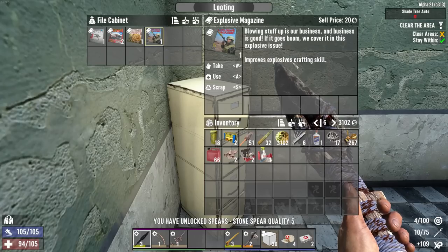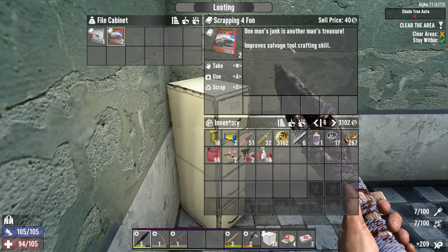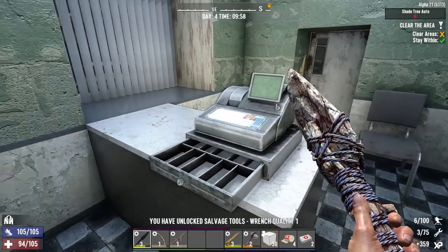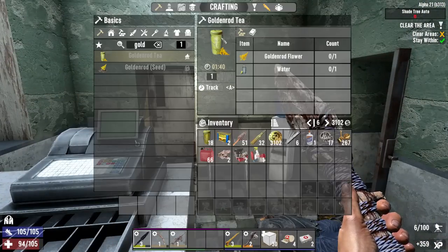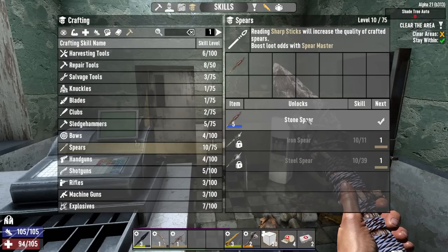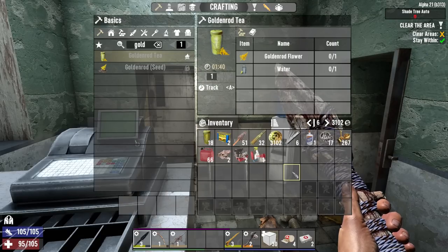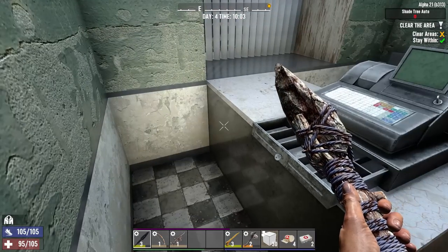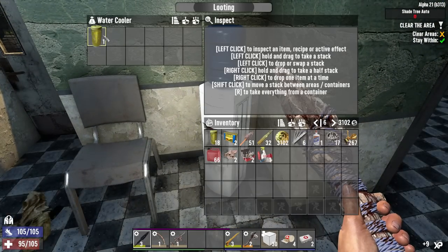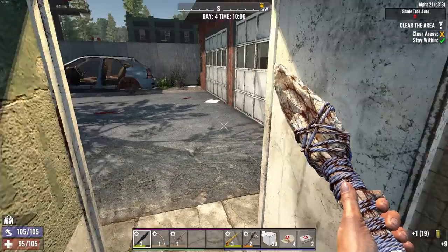Proof Spear Crafting — yes! Bow Crafting, Explosive Crafting, Food Crafting, two on Salvage Tool Crafting, and Robotics Crafting — that's fantastic! Now I should be able to make myself a much better spear. I have max stone spears — that's awesome. I don't have the stones on me right now but we can definitely get to that quickly.